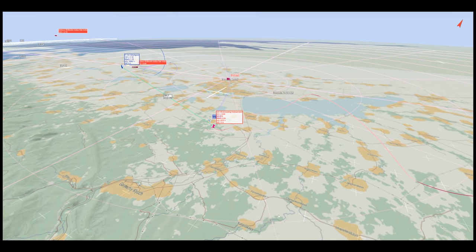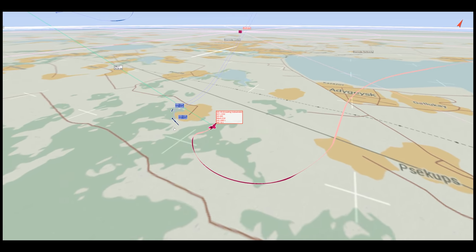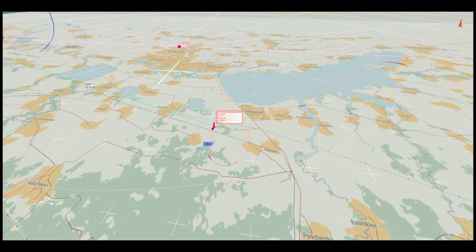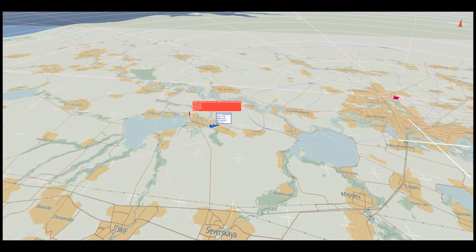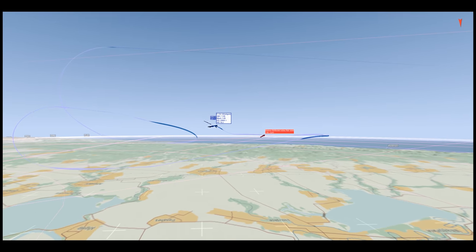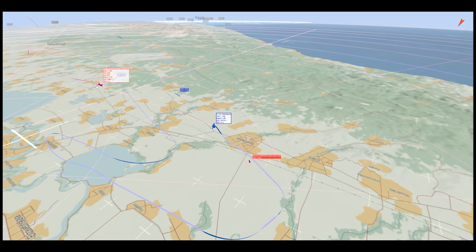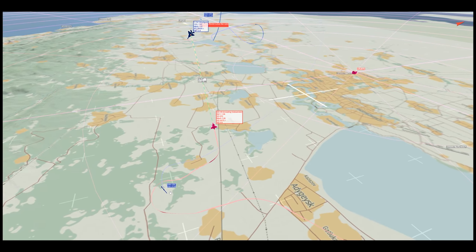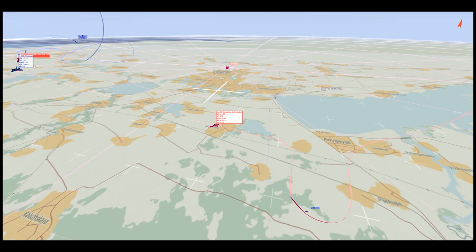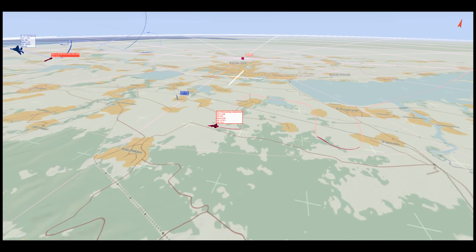I recommit here and narrowly escape getting hit. I'm using the RWR to tell where the missiles are relative to my aircraft. Looks like Shotgun has recommitted, dodged that missile, and quickly gets some altitude and lofts an AIM-120 at me. I had just recommitted — I was defensive against those two missiles and was looking for him. He already went cold so I couldn't get him on radar, and then this missile starts raining down on me so I have to defend once again.